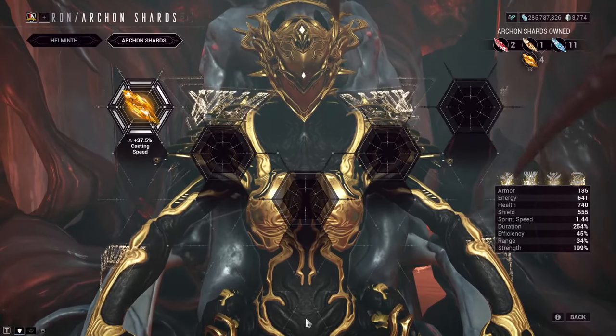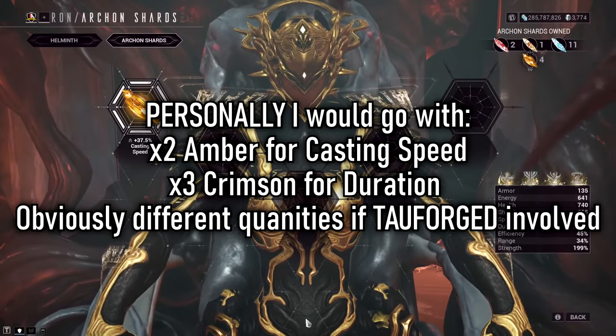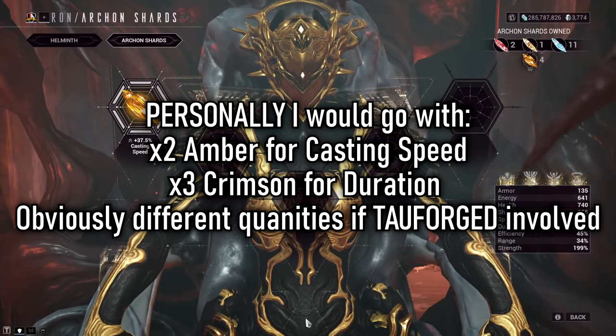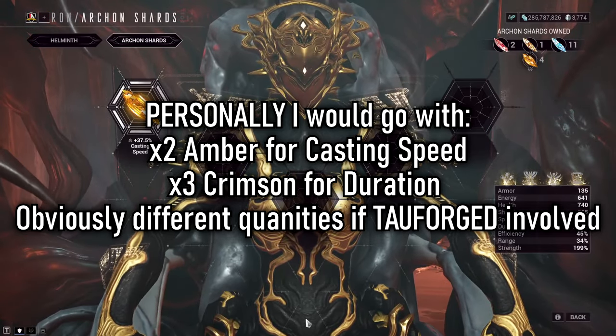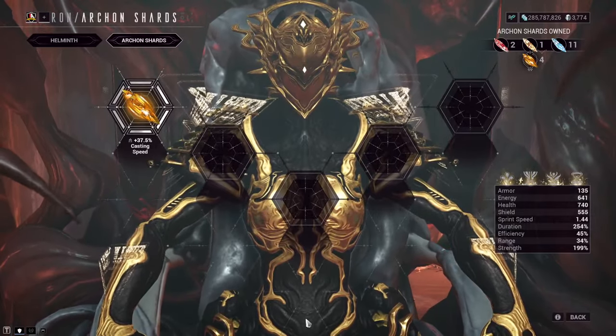A quick mention on Archon Shards: I don't have many spare right now, but if I did, I would go into Amber shards for casting speed since you'll be spamming a lot of abilities. Then I'd follow up with either Duration or Strength Crimson shards to finish it off — probably two Ambers and three Crimsons. All of those fit the build really well.